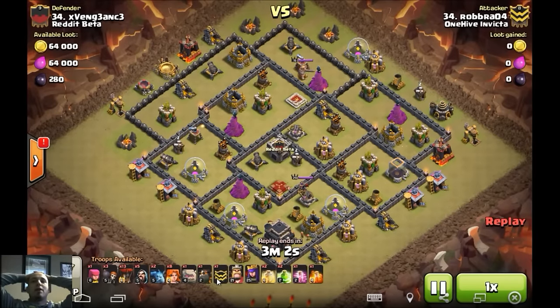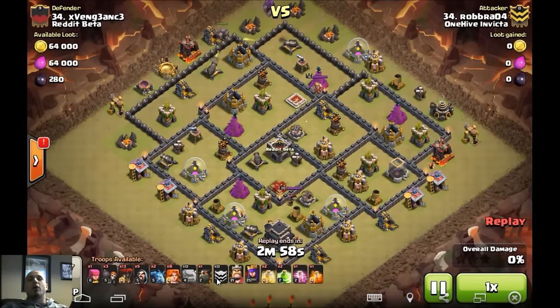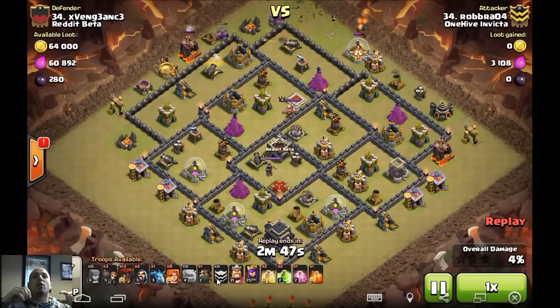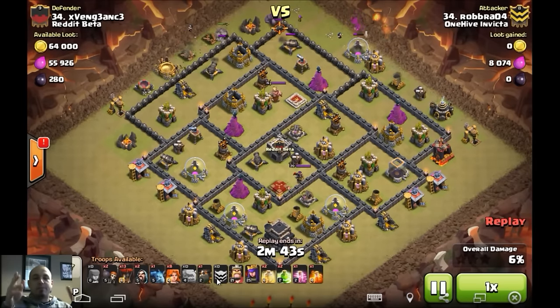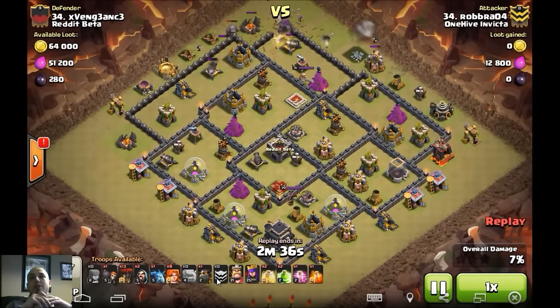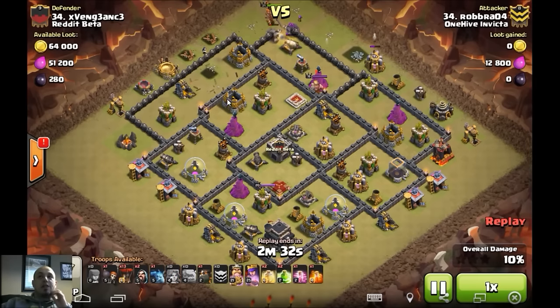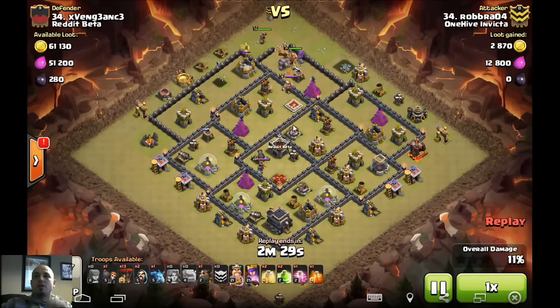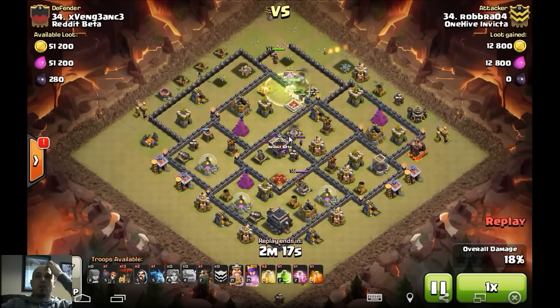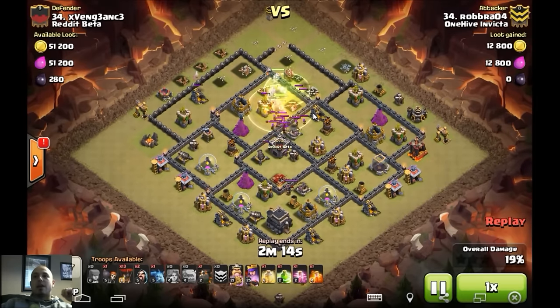Starting with Robbie — I've been liking these hybrid GoValo attacks. We all know the old GoValo strat versus a poorly set-up base where the core has all four air defenses accessible — you send in golems, keep a heal, kill all air defenses, send in your balloons and it's GG. Well, anti-three-star bases aren't so easy. Rob's showing us how it's done here with a shattered entry going in from 12 o'clock. A jump spell goes down to let everything into this long compartment, then another jump spell down near the clan castle.